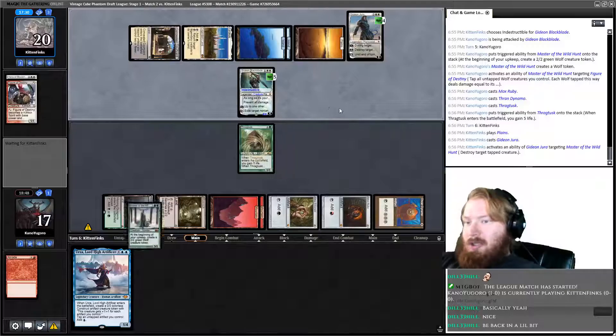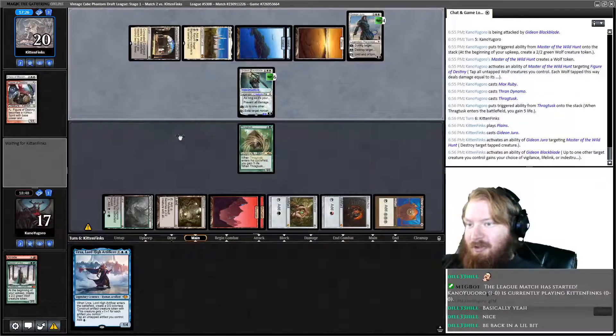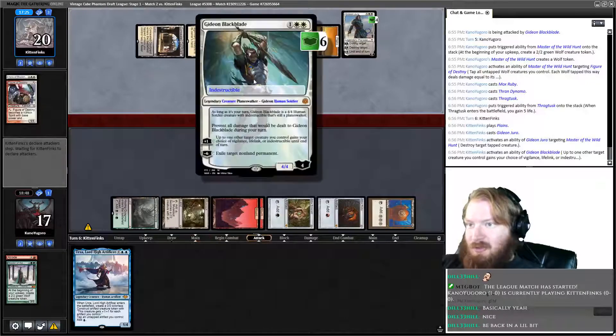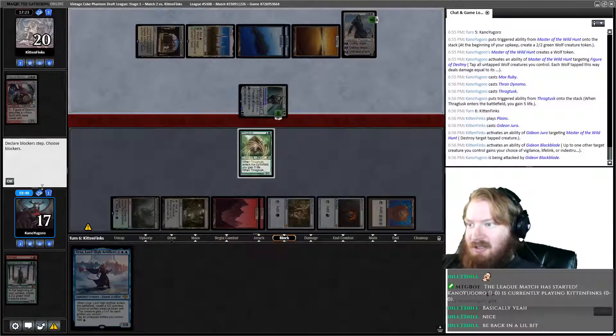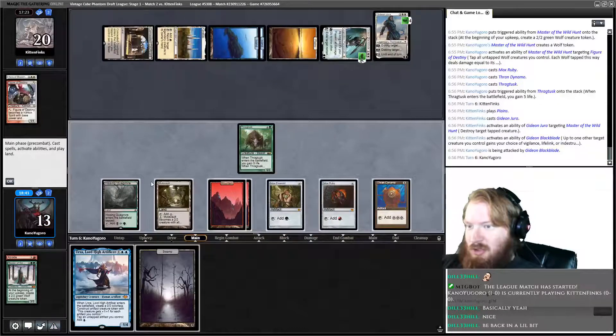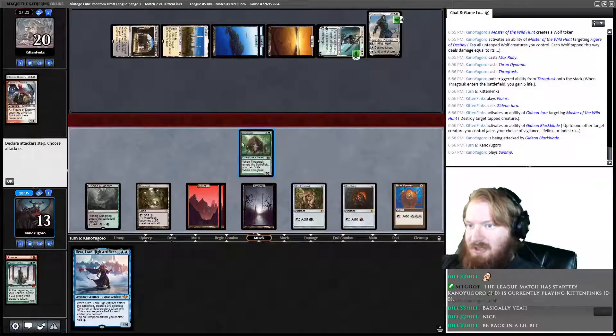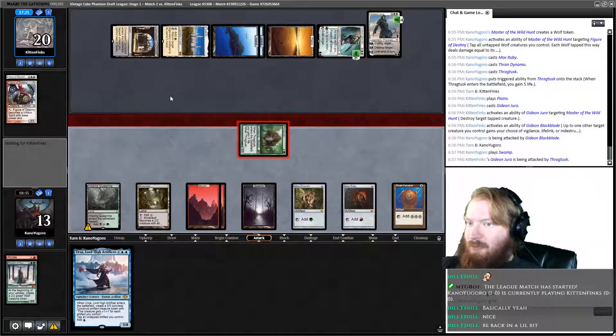I'm going to play Gideon Jura. He smites our tapped Master of the Wild Hunt, which is kinda saddening. They take up Gideon, attack us for four — we'll take it. We untap, draw Swamp, play a Swamp, go to combat, attack Gideon Jura for five.